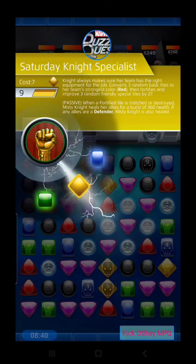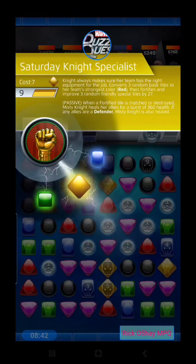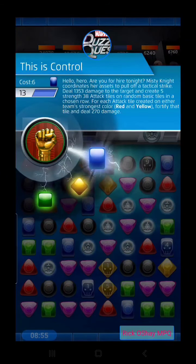Green doesn't do the fortification — her yellow and blue do. Saturday Night Specialist will change tiles to your team's strongest color on the board and also fortify special tiles. So let's play our other abilities to get some special tiles on the board first. Her blue, Control, will place attack tiles on a row you choose.